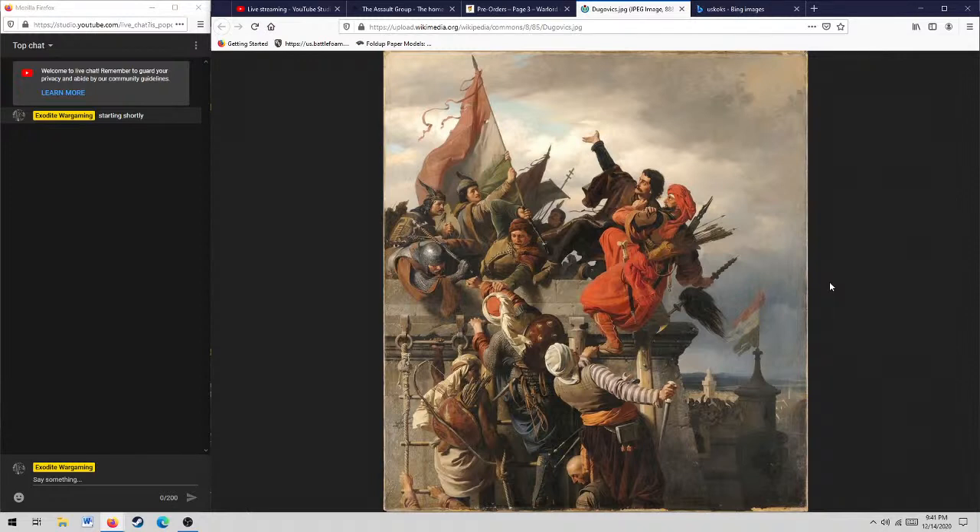For the Ottomans we've also got their Sekban — basically their garrison musketeers. I think I made a mistake there. I'll probably change them so their shooting dice are two shots instead of the three that the Habsburg fortress musketeers get. Let me back up for a second.